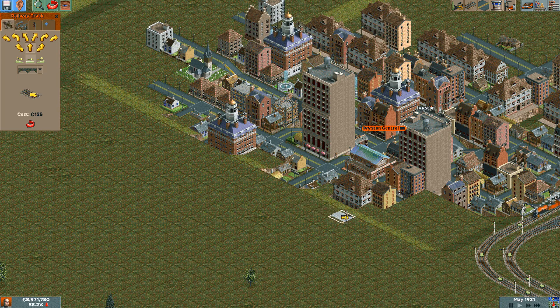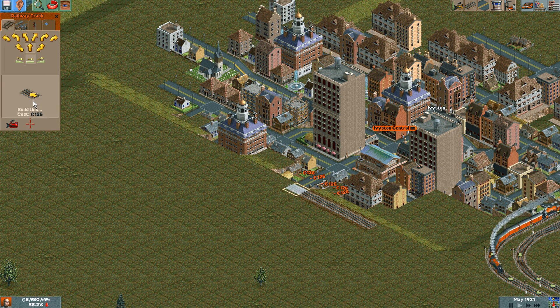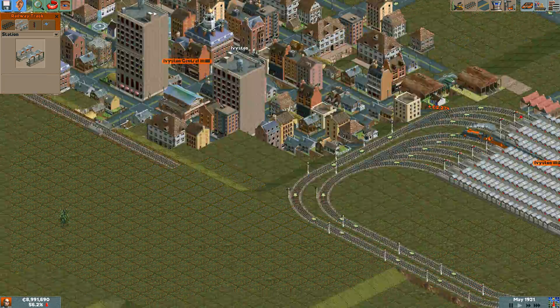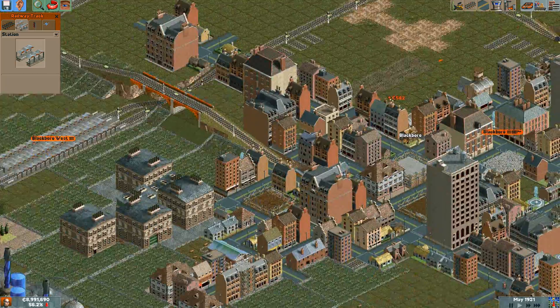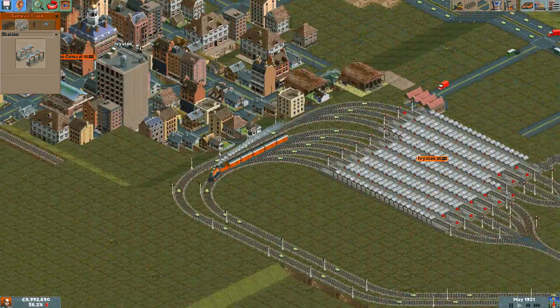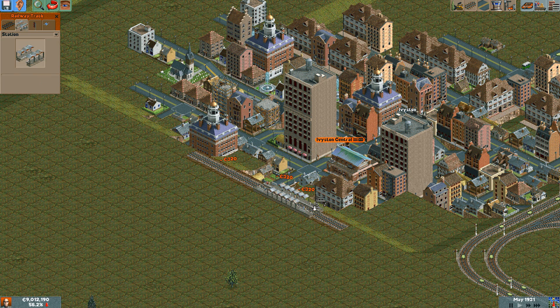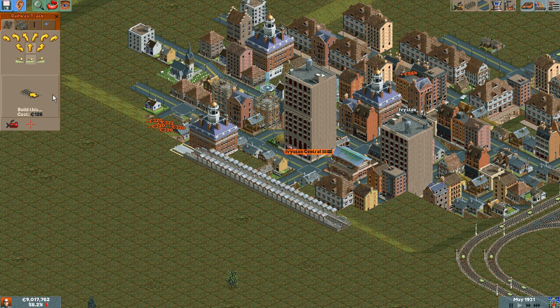Now we should be able to connect with a train station right here. There we go, I have steam control. Let's make it 12 squares just like Blackboro over here — maximum train: 1, 2, 3, 4, 5, 6, 7, 8, 9, 10, 11, and one more. There we go.